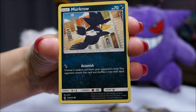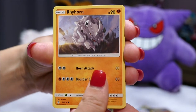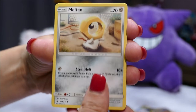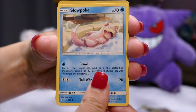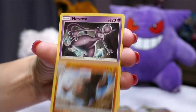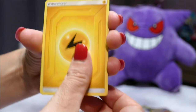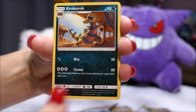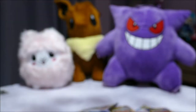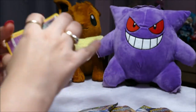Pack two: Pikachu, Croagunk, Rhyhorn, Miltank, Weedle, Slowpoke, Graveler as a reverse holo — I like to shine it — and then we have a Mewtwo as our regular rare. Oh, Mewtwo! Lightning Energy, Croagunk, Graveler. So the rare being the Mewtwo — two standard rares to start.